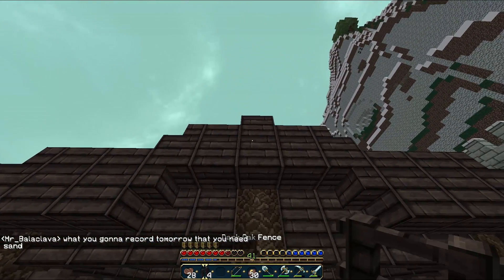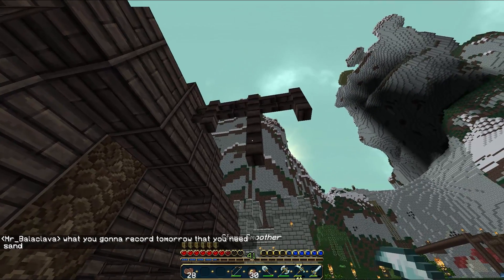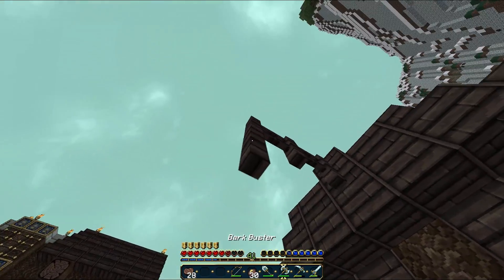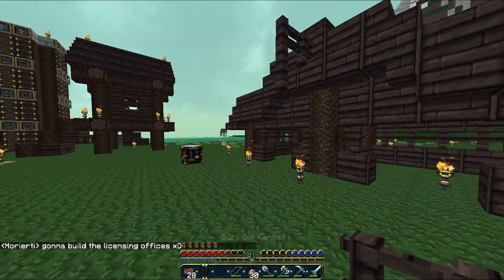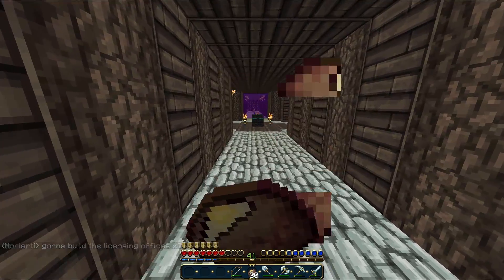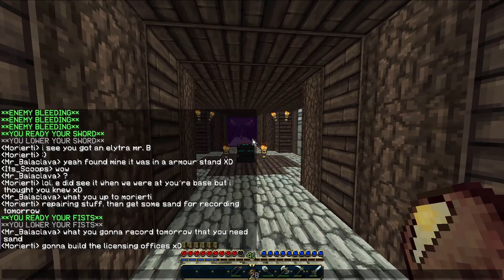And then just like this. I need to go there — actually here, I'll go one more in, just like that. And let me head down here and get what I need. Oh, what are they talking about? Someone's going to build the licensing office.